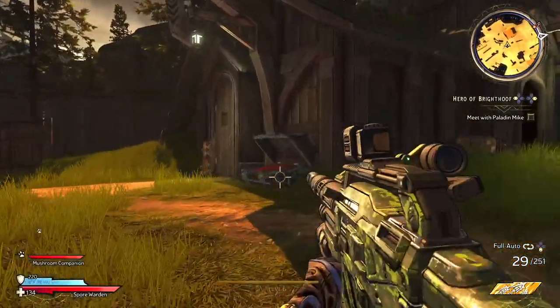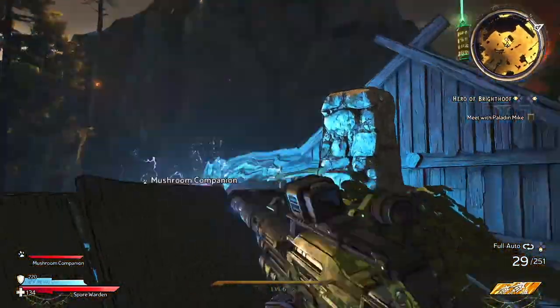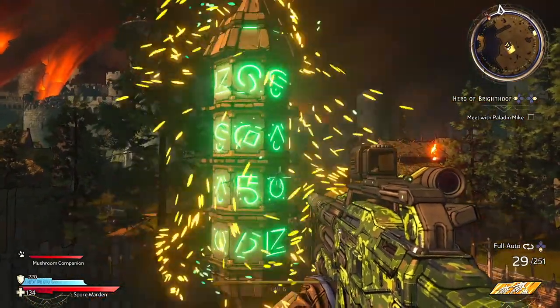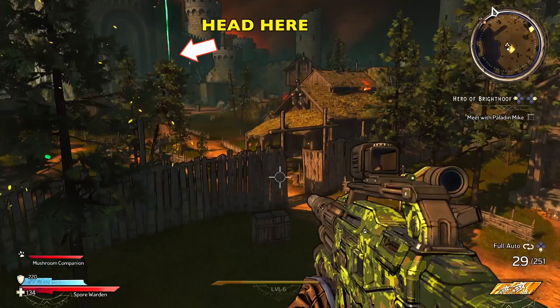Now it's the third one that's a little tricky. So let's go ahead and go up here — we'll grab this one. The third one is off near the castle. So if you grab this, there you can see the third beam. We're going to head through that door right there.